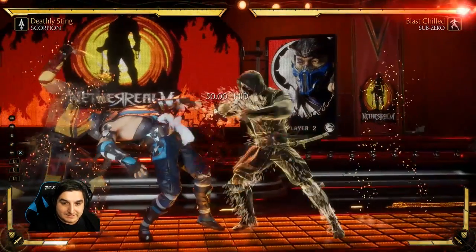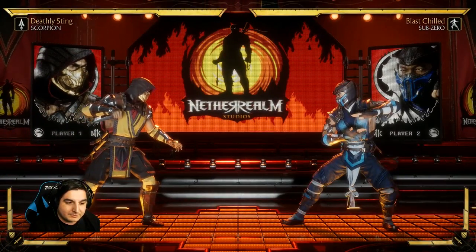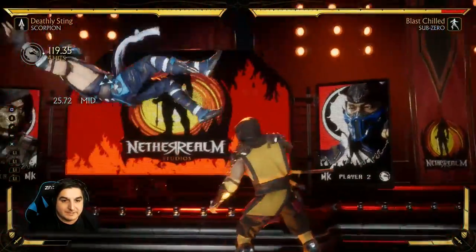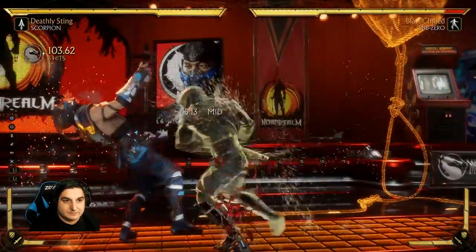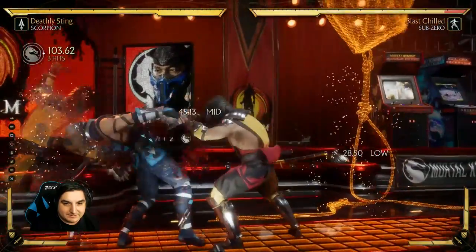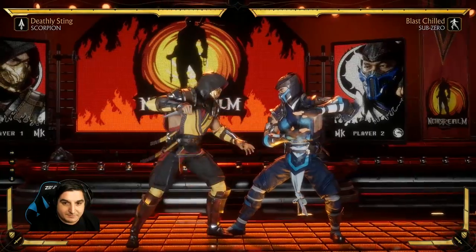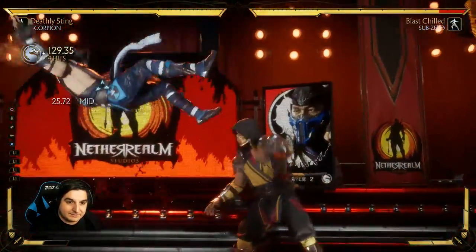So the big thing to his combos is his enhanced teleport which allows for a launch. Now there's a couple different ways to go into that. You can either start with a 1-1 EX teleport — or amplified teleport — or back 1-4 amplified teleport. Now the back 1-4 does a little bit more damage but it's a slower startup. So if you just blocked something really unsafe from your opponent, that's a great one to start your combo with.